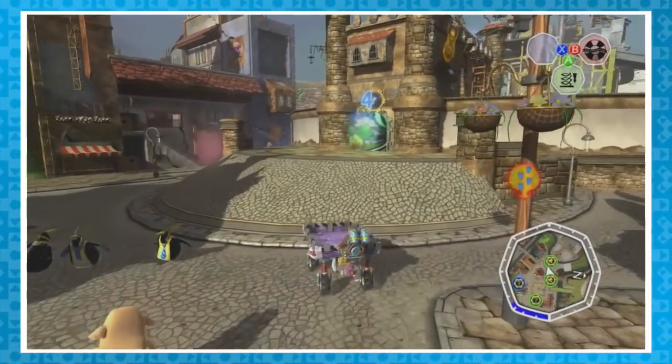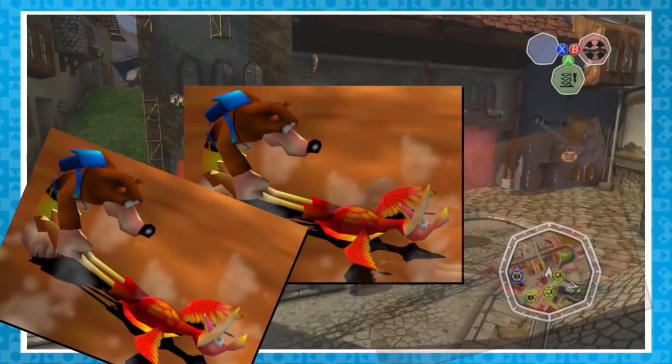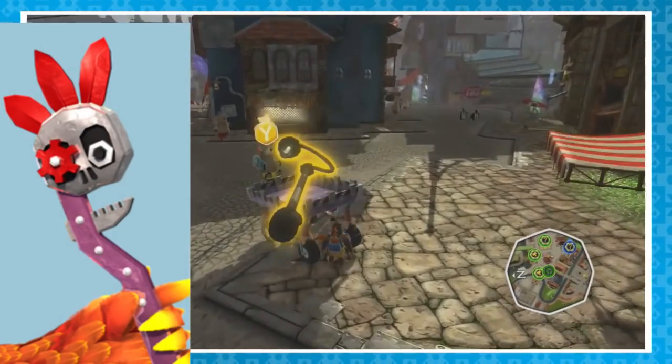First, a quick introduction. This game has vehicles that you build LEGO style. As such, Banjo and Kazooie no longer have all their cool moves that they learned in the first two games. To make up for this, Kazooie was given a magical wrench which can, among other things, lift objects.